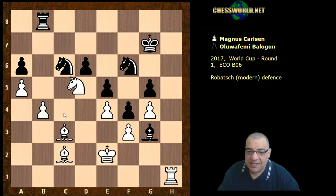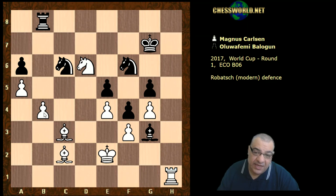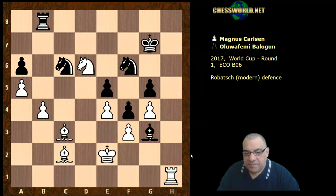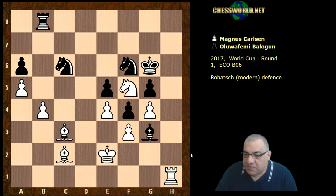Rook b8 counterattacking on b4, just leaving the d6 pawn to go. Magnus actually takes that because it's a route into that f5 square. It seems very dangerous to take here — king g6 was played — it's actually a very very bad position. King g6 and now knight f5, and the game ended here.